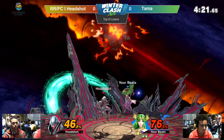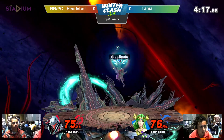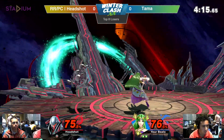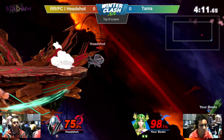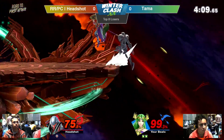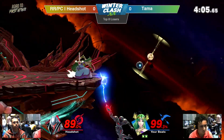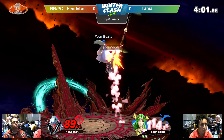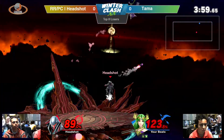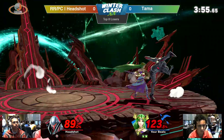46 out of an air. Dash attack connecting, getting him up to 75. Headshot needs to start setting up his things, maybe go a little bit more aggressive. He does have the tools, he does have the attacks, but can he do enough to get this first game against Tama? I thought it was gonna be a back air to an up air. Not gonna do it just yet — Tama looking a lot more comfortable.